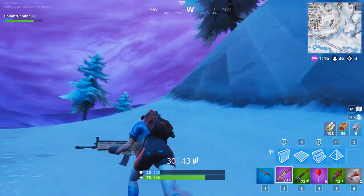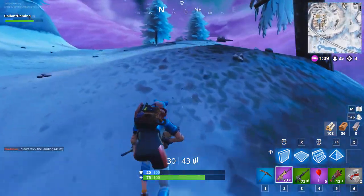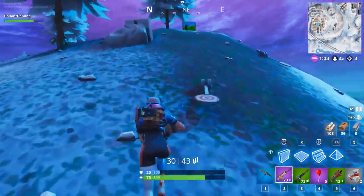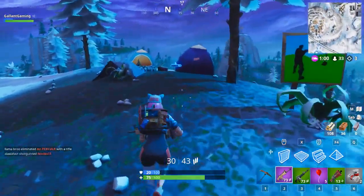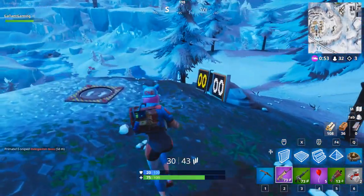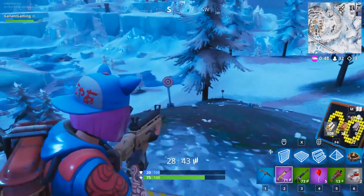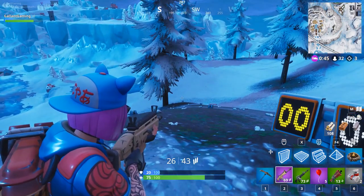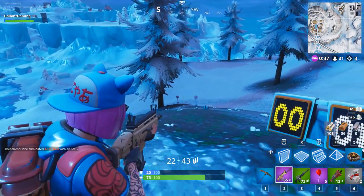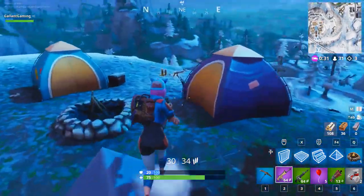Is somebody up here? I think someone might be up here. What is all this? There are like targets on the ground! Oh, a campfire. Oh it's like a scoreboard thing - that's so cool! Oh look at this - am I gonna get the high score? Come on, go! I got nine - I think nine's pretty good.